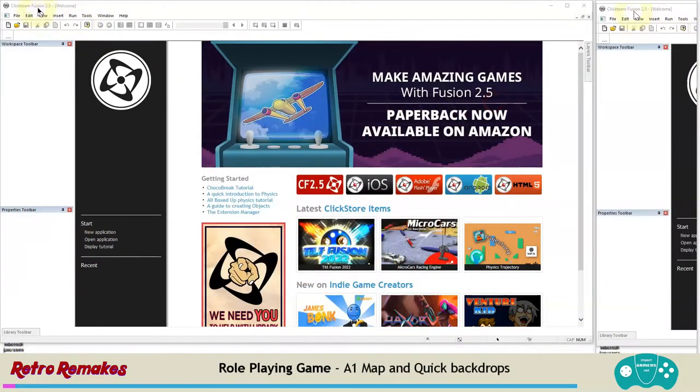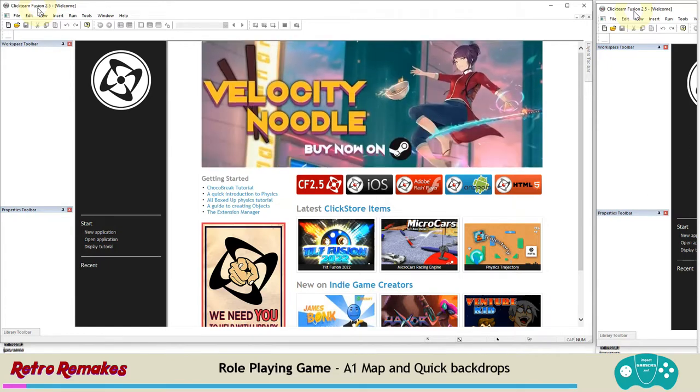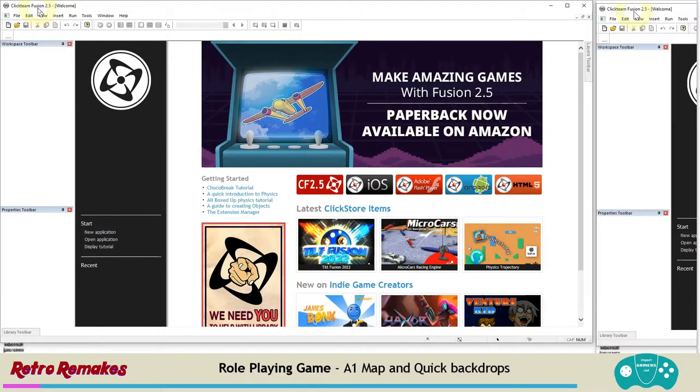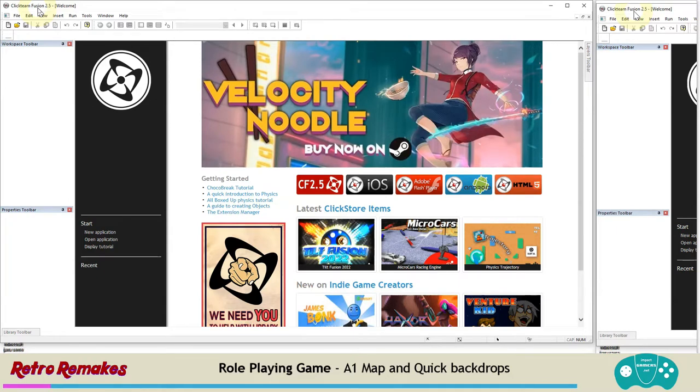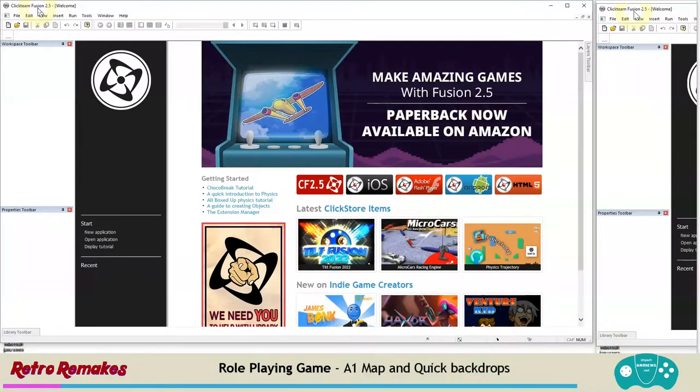In Clickteam Fusion we've got the free edition here. The free edition is limited - we can only have three separate levels. That's not too much of an issue because one level is going to be one area of the world. But what really limits us is we can only have 30 objects in the game. So in a role-playing game you'll find different items to collect and different characters to meet, but the more characters, the less items because of that 30-object limit. In the full version, if you enjoy using Clickteam, I recommend getting it - you have pretty much unlimited objects of different types.